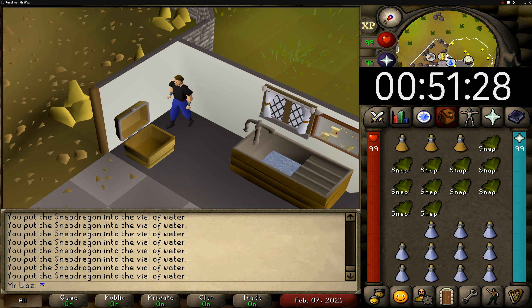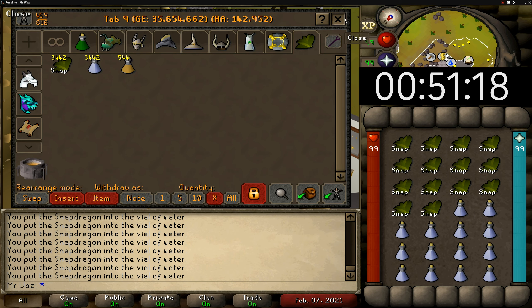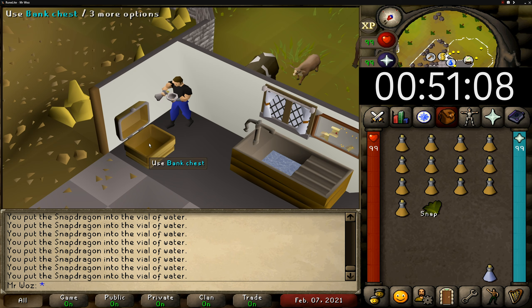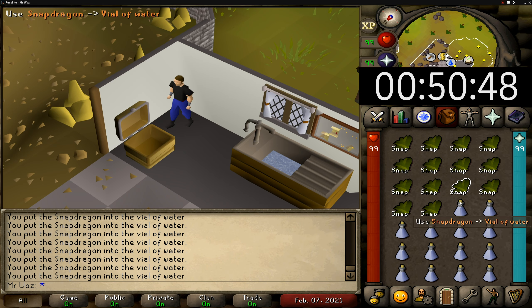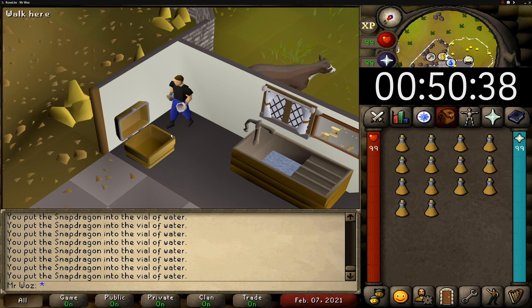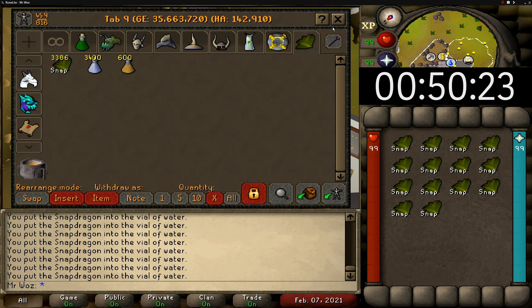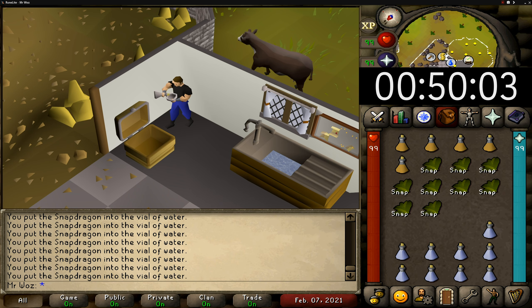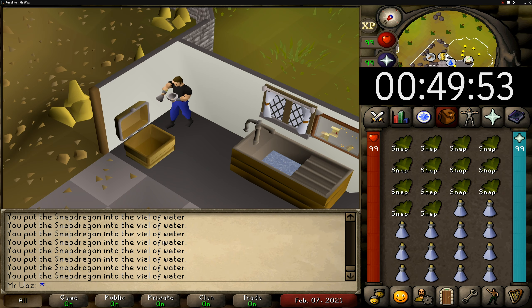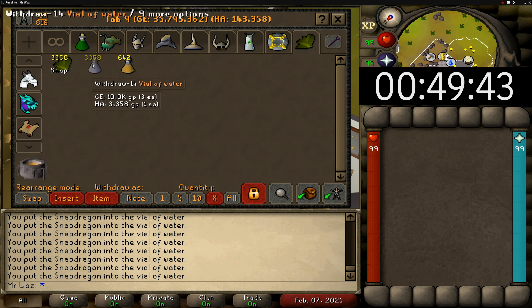For the recommended items you will need GP. As I mentioned before, you will need to spend around 36 million to make that 1 million GP profit per hour. But if you have around 18 million, for example, you can still make around 500-600k profit per hour. If you have anything lower than that then maybe this method isn't for you, as you'll only be making 100-200k profit per hour, which of course isn't great.